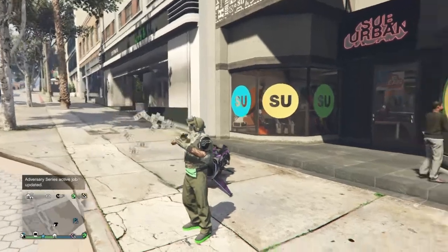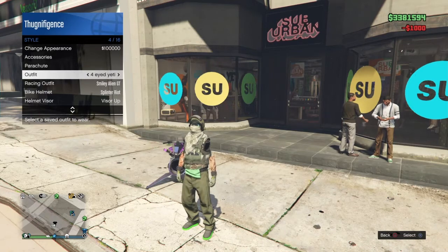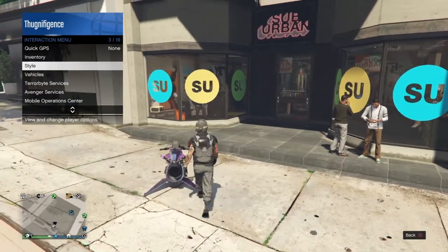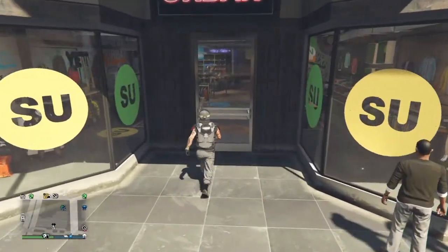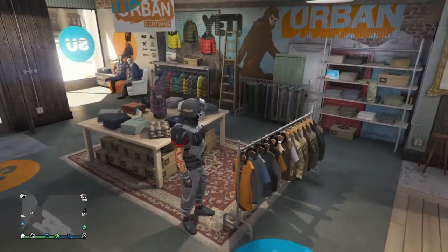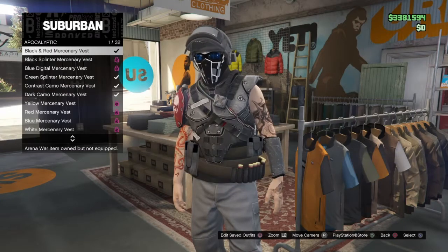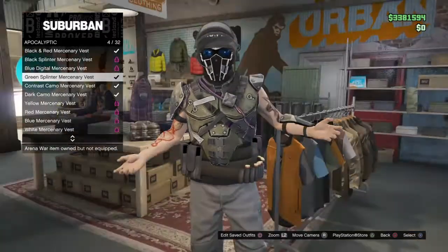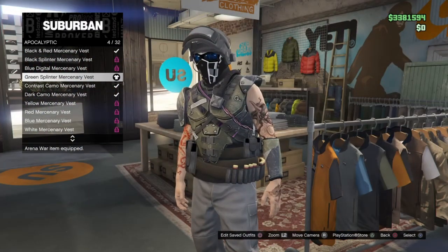I'm going to change my character just to be on the safe side because this guy's arms glitched out. Then I'm going to walk into the clothing store. First thing we're going to do is go to Tops, go to the Arena War Tops — Apocalyptic — and go down to the one called the Splinter Mercenary Vest. Choose that.